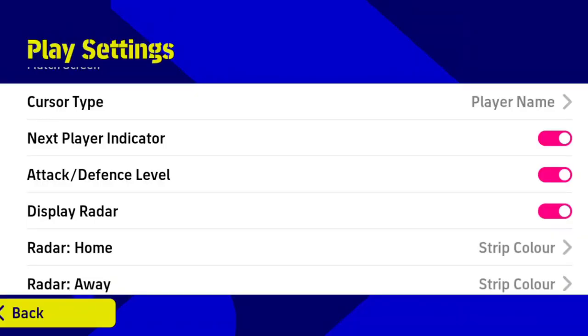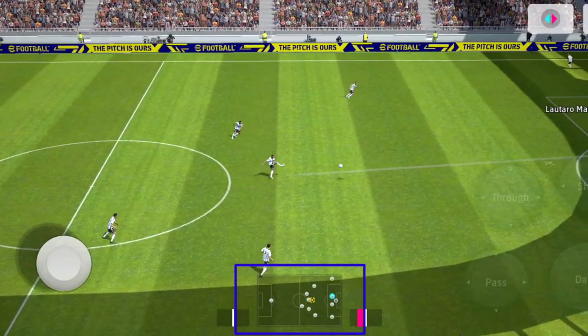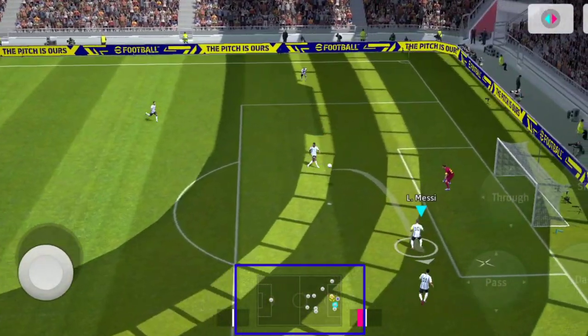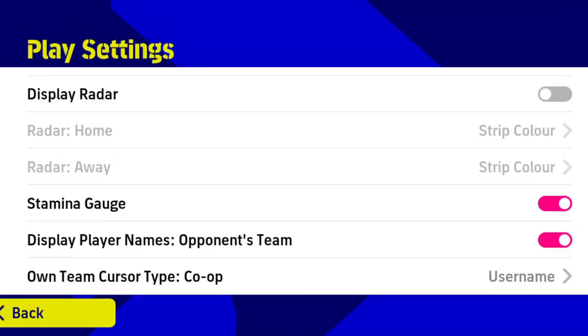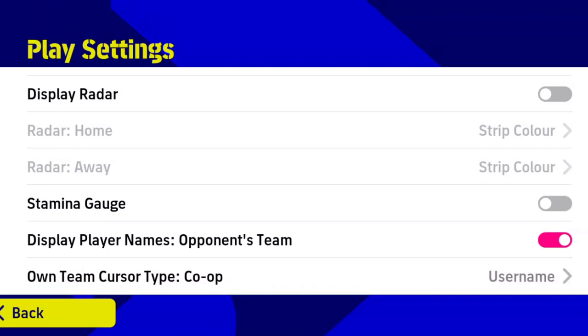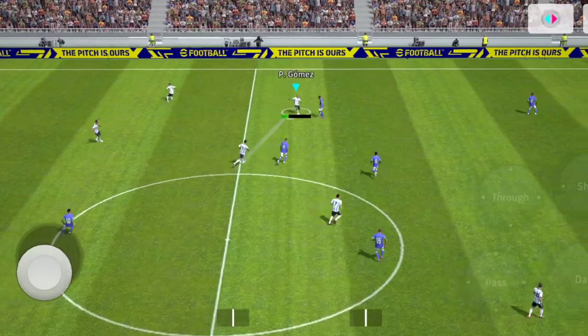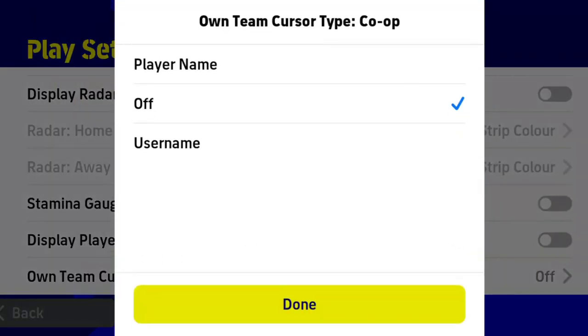The next is radar — radar is an important thing to understand. It will show you all the players' positions on the field with the ball, and you can change the colors of home team and away team as well. Displaying opponent player names is optional. When it is on, you can always read the opponent player's name closer to your selected player. The last option is own team cursor type — you can select player name, username, or turn it off.